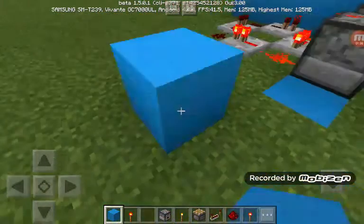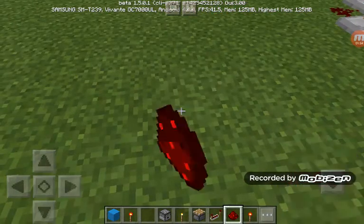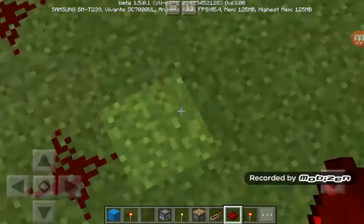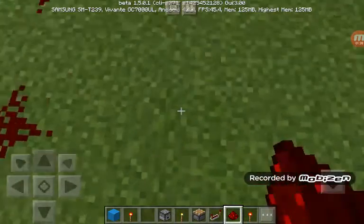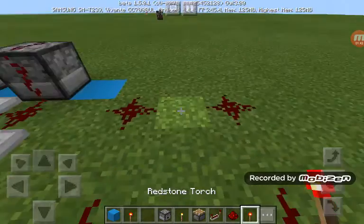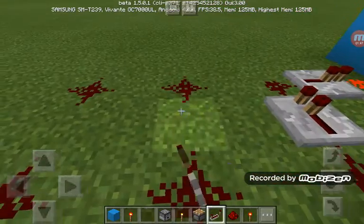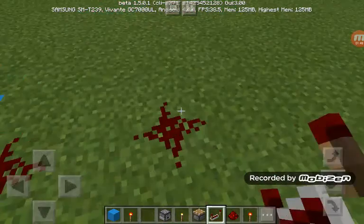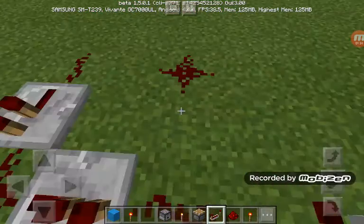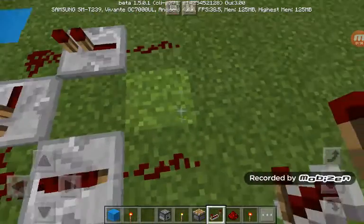How to make an infinite redstone loop — here's what you're gonna need: redstone, then put it in this direction. You would also need a redstone torch and a redstone repeater. If you want it to be fast, you can do the same one as the slow version.